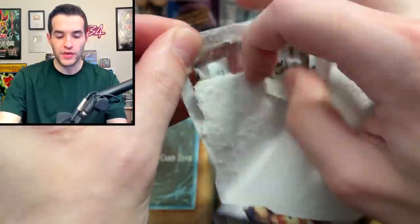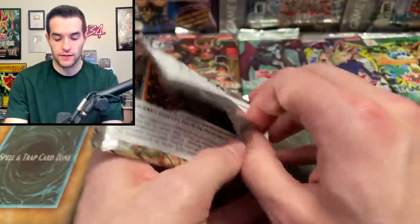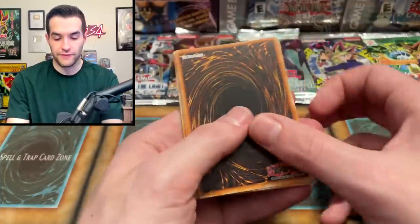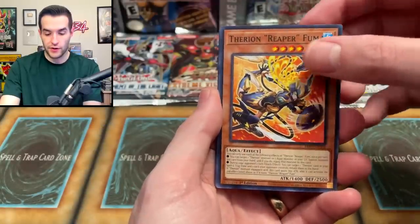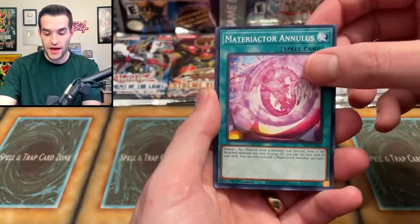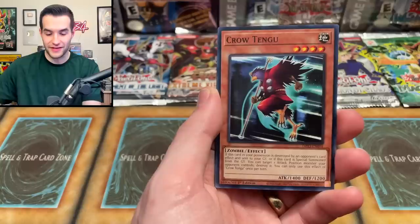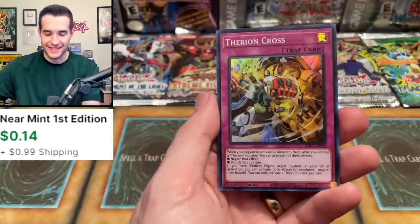Back to Dimension Force — gotta imagine we can pull some amazing cards. Difo First Edition, Starlight — let's go! We pulled Therion Reaper Foam, Warrior Rocks, Seastring, Magnum Anulus, Sarcophagus, Crow Tengu, Hydra, and Rux and Spencer right to the Therion Cross. Not a foil unfortunately.